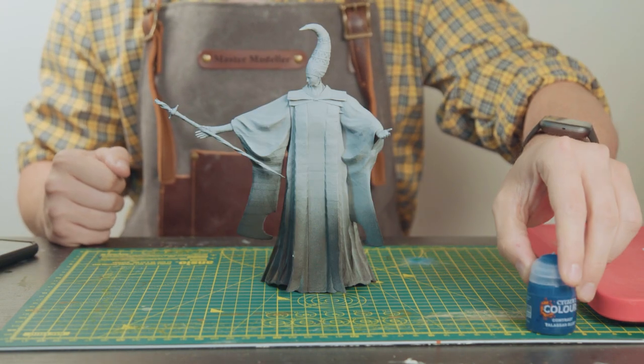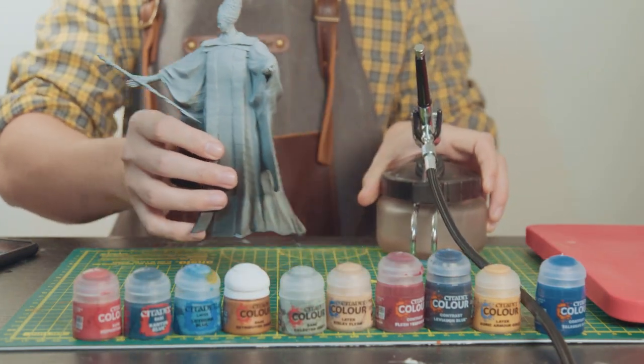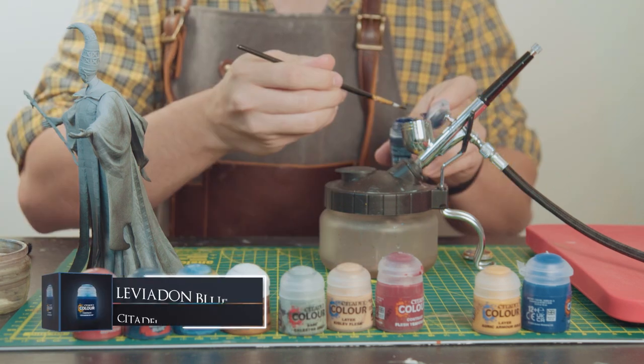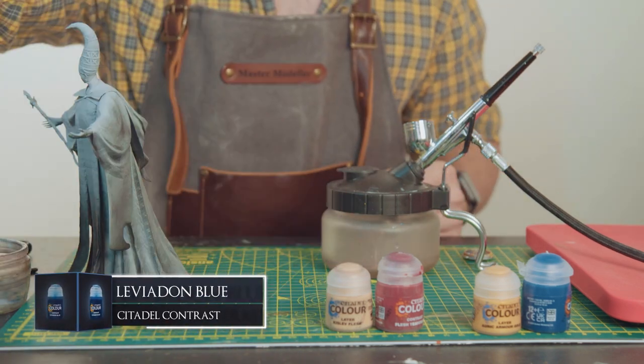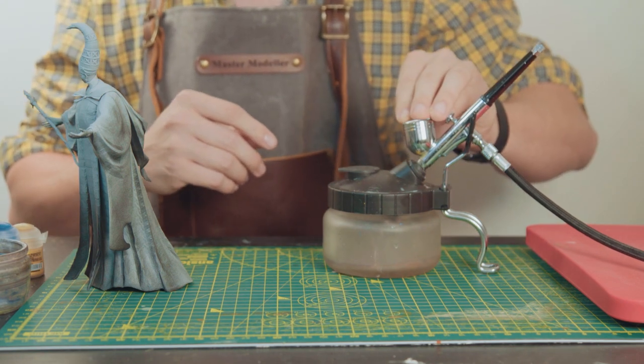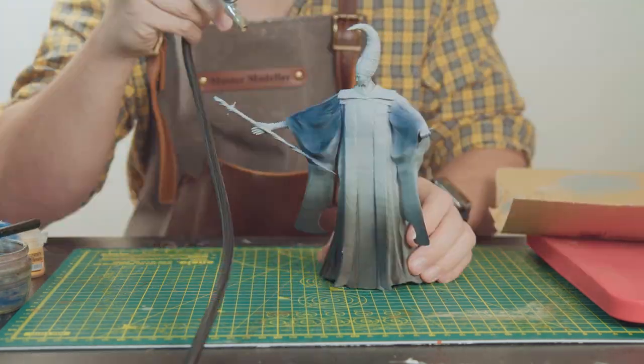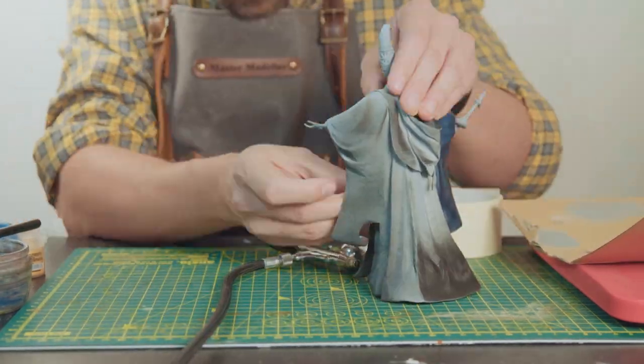I'm just going to lay up my paints here and first off grab my airbrush, which I'm going to be loading up with some Leviathan Blue. Starting with this colour I'm going to airbrush this all over the cloak, making sure to get a good covering — just spraying it up, getting it all over, getting it nice and even.